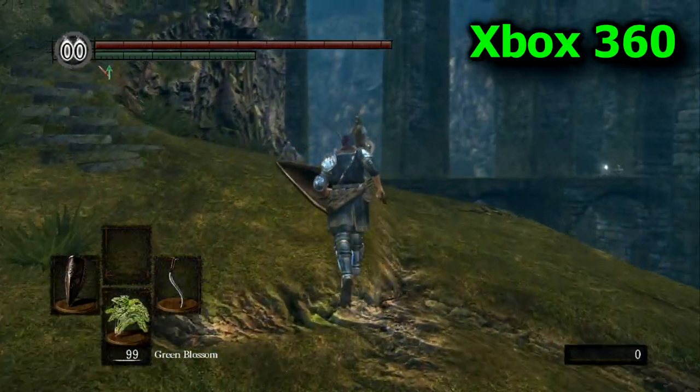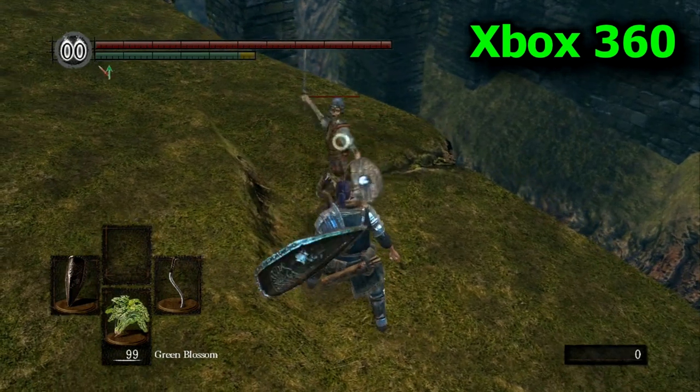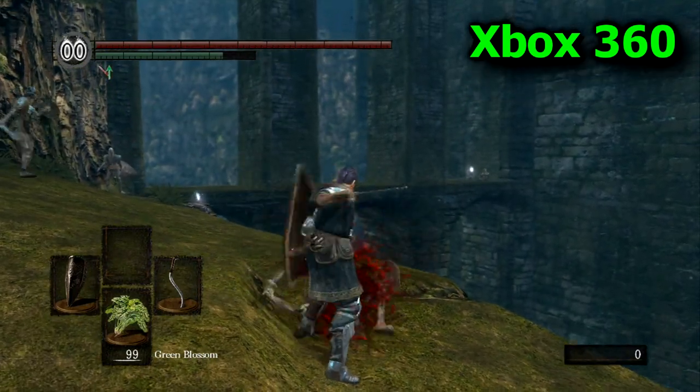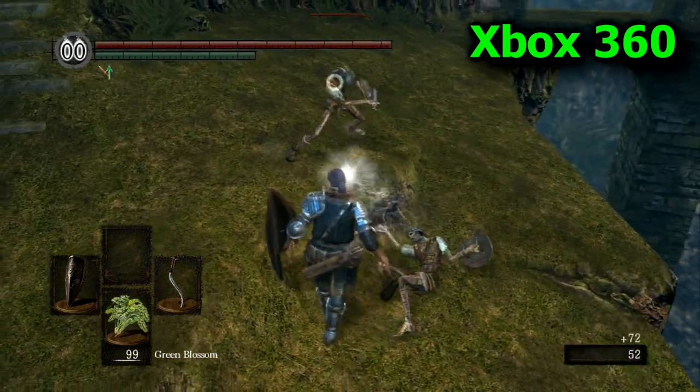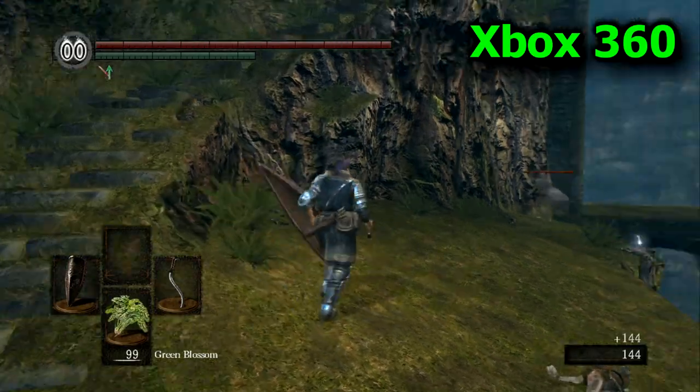And back to the 360 version. Now you'll notice, especially looking in the background, looking at the ground, looking at the enemies — there's just not as much detail. The resolution just doesn't look that good, very blurry.